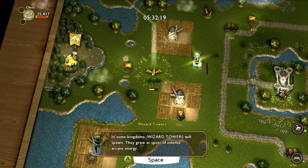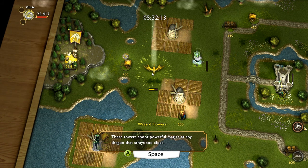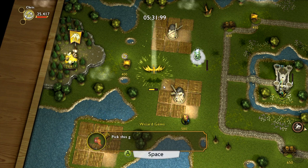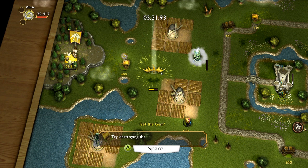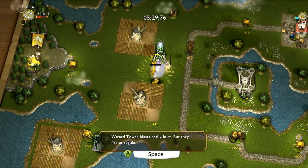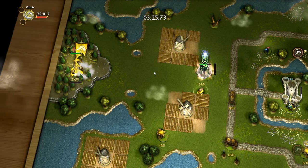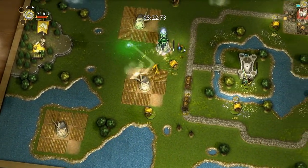Wizard towers will spawn — they grow at spots of intense arcane energy, and they shoot powerful magic at any dragon that comes close. If you can destroy a tower it will reveal a valuable gem. You'll be slow and vulnerable. Is that the tower then? Let's try and destroy it — you've basically got to shoot it, then dodge the attack, then shoot it some more. That sounds fine by me.